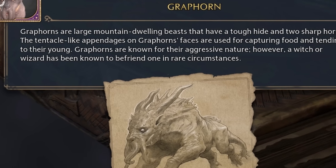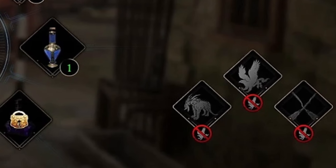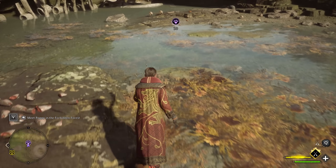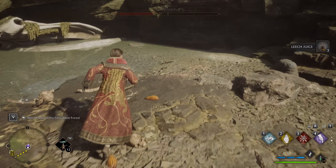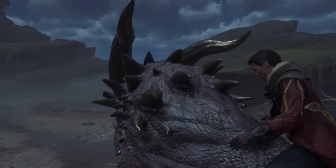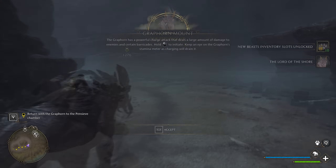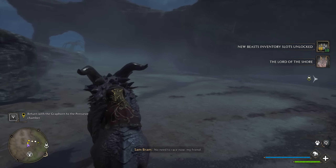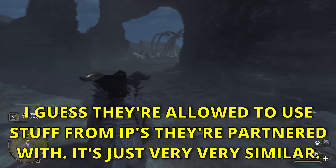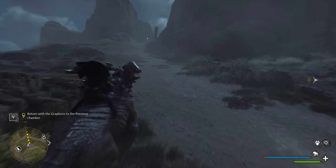The Graphorn is one of the last beasts to be unlocked, tying into one of the latest quests. It serves as the ground mount, requiring a long trip down to the bottom corner of the map. When you finally come across it, you'll have to face one of the game's toughest boss fights before subduing and riding it. One of the things to commend in this game is the epic score that plays when you ride beast mounts - riding the Graphorn for the first time felt utterly epic, though the music is remarkably similar to How to Train Your Dragon.